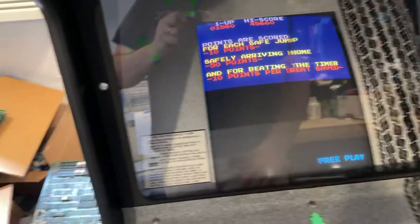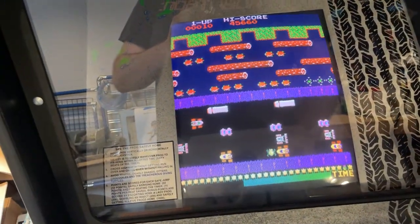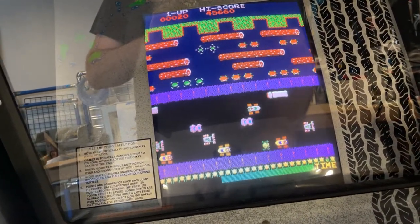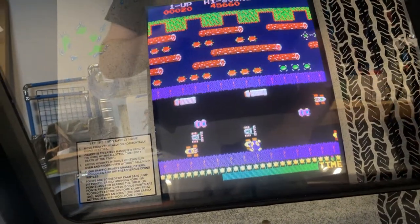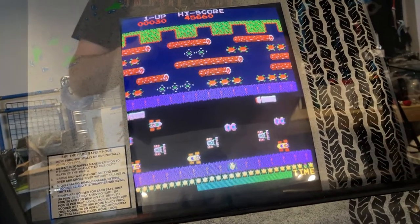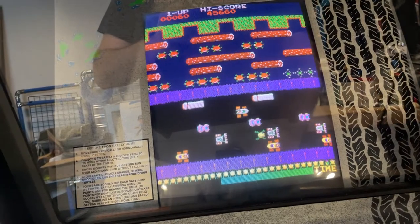So Frogger's on free play. I'm gonna hit start. Everything looks normal, right? But here's the interesting thing. If you die, you should have like three lives, something like that. But I can actually just keep dying and it never does anything else. So I totally should have had a game over by this point.